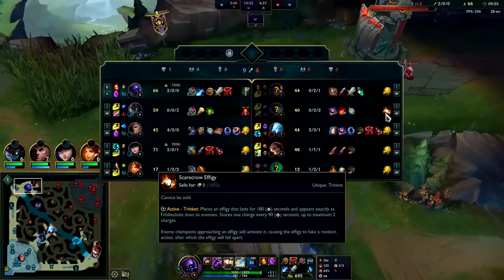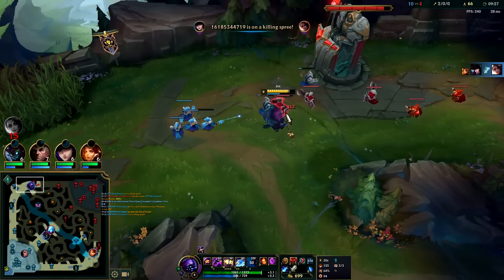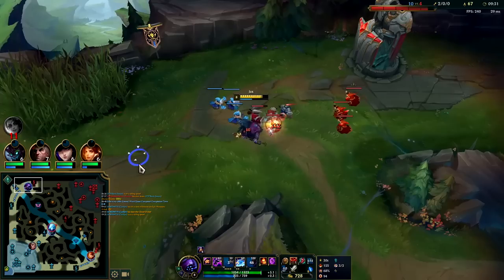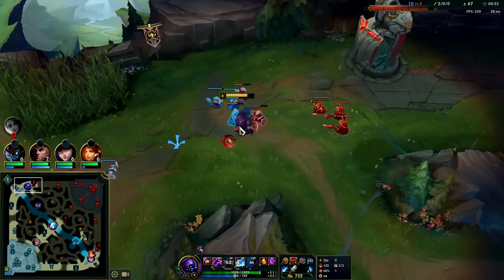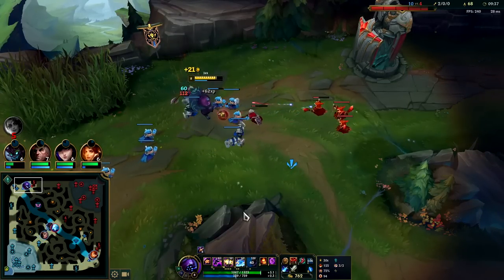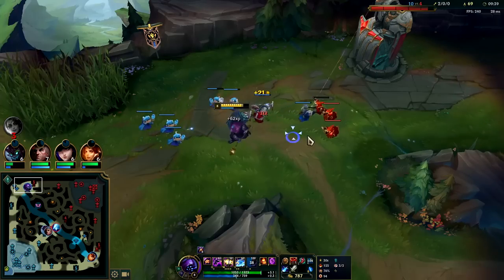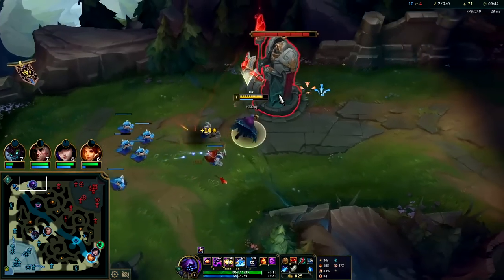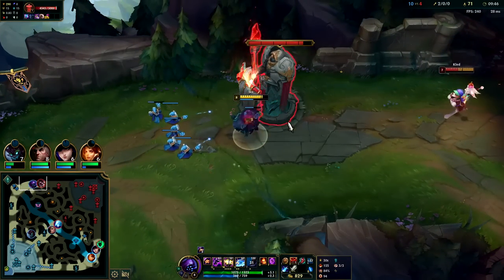I'll max E second. E max first or second is totally fine versus auto-attack based top laners like Tryndamere, Irelia, and Kled. We want to get our passive stacked as much as possible before going in on a fight. For short trades, just make sure your E is up — walk in, auto-W with your E spinning.